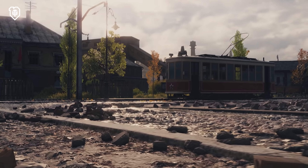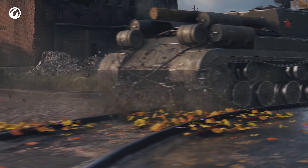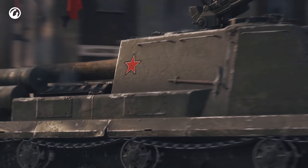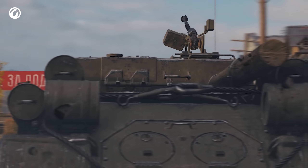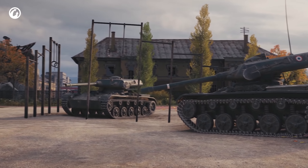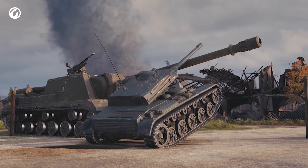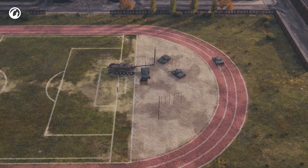At first glance, it's clear what the main feature of the ISU-152K is, and why it needs fuel tanks and a log at the rear as counterweights. It's because of the gun. It's so long that several ELC Even 90s could use it to get their bodies in shape for summer and increase their battle performance.